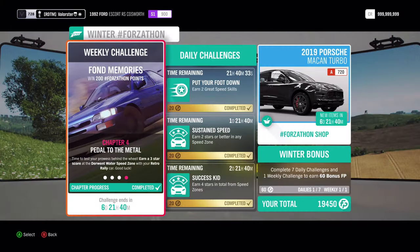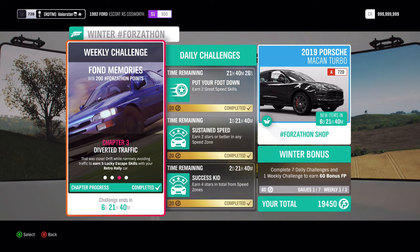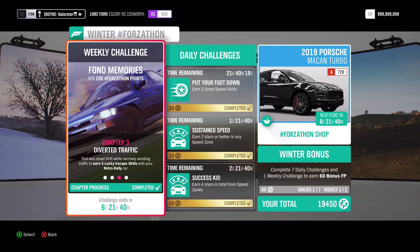Now let's have a look at the next one. We need five lucky escape skills. What you need to do is drift and pass a traffic car — just tap your handbrake and then pass a traffic car and you will have those lucky escape skills.